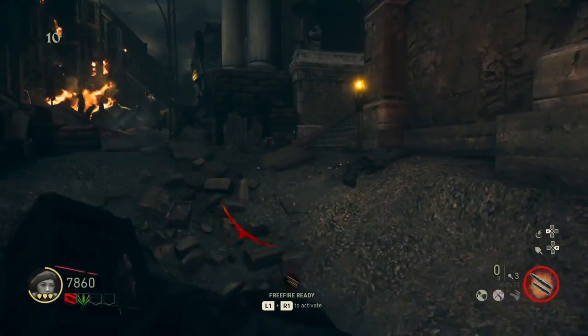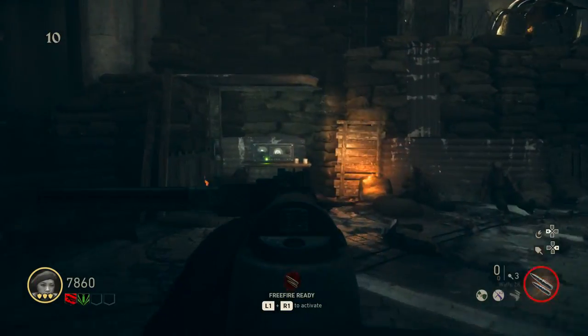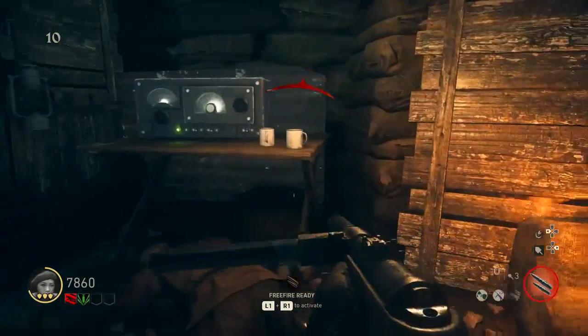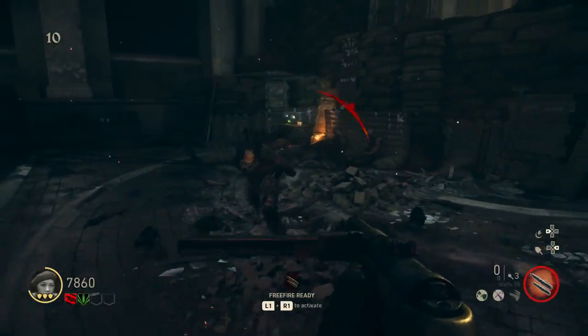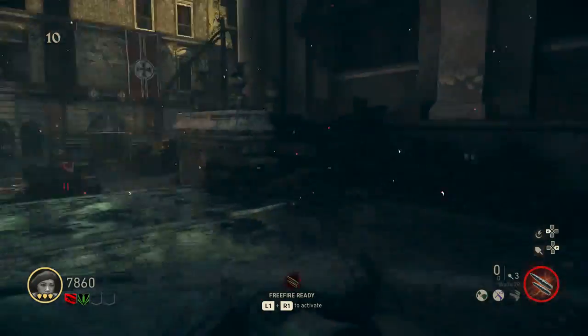These are two buttons where you can activate a trap. Right here is Stamina. And right here it's a radio, which is Easter egg related. You can tune the radio to 39-39 and you can get a cool camo. I made a video on that.